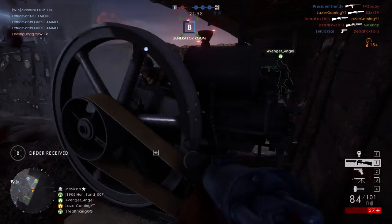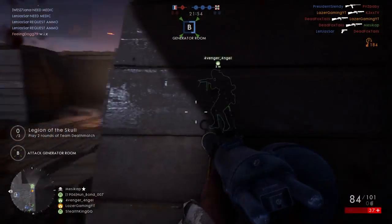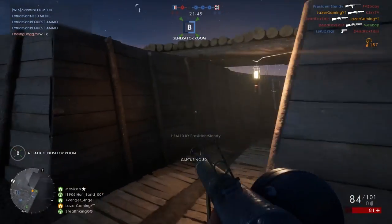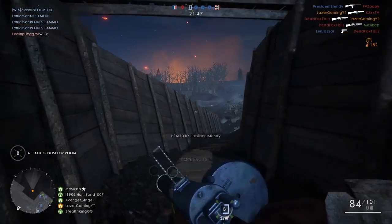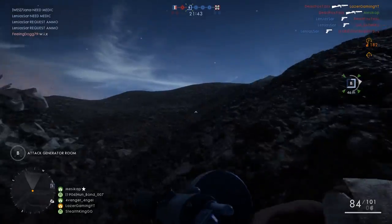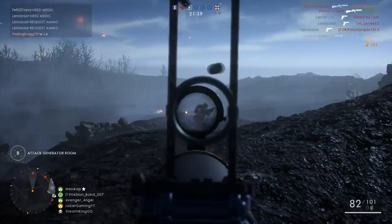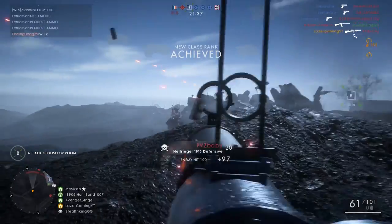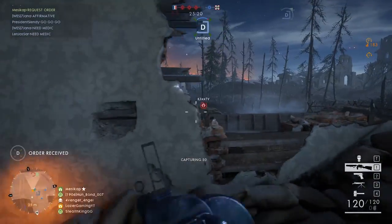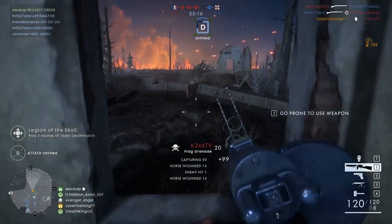This map is primarily trenches, as you can see, so Front Lines works extremely well. Conquest was okay, but Front Lines really condenses the gameplay within the trenches and makes it so players have to fight within them — which is extremely fun and something a World War One game should have. Battlefield One is kind of lacking that right now, so it brings a new variation to the gameplay.